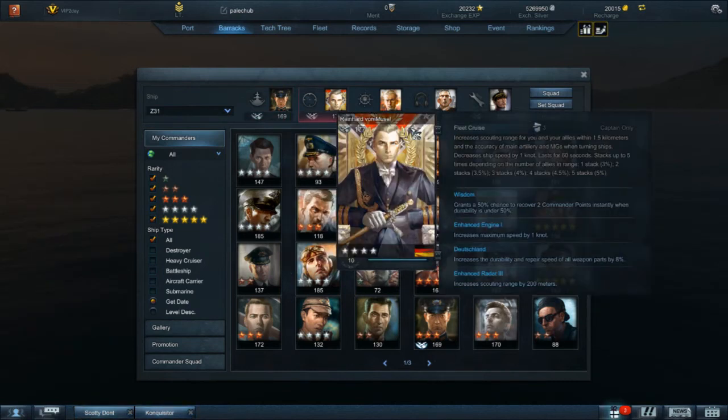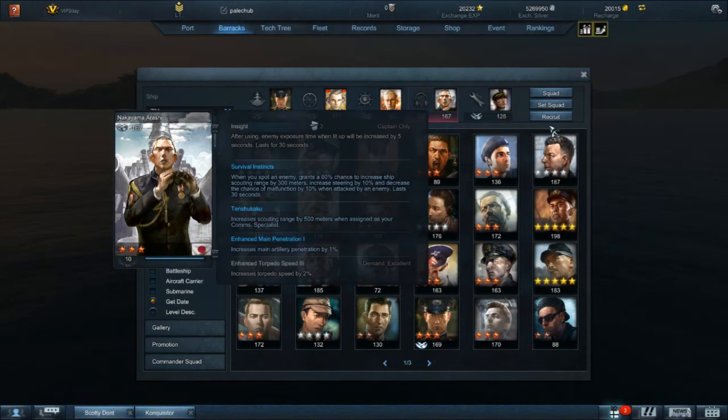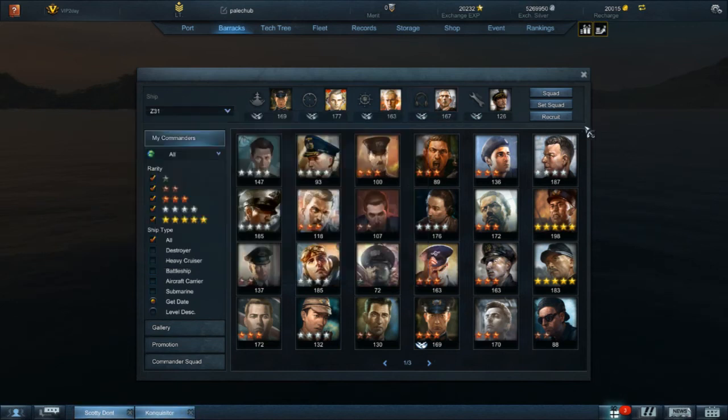Or when you're going up front, you tend to take a lot of damage sometimes. So it's always good to have wisdom — it recovers 2 commander points instantly, which helps you use Kondo faster in the beginning of the game. Mineheart's also good for scouting, got 200. Always have Felix; mine's got 3 stars, I'd like to have him at 4. Always good to have a combination of 500 meters on your comm specialist. Tensukaku — survival instincts, coupled together. Nakayama has that on 1 commander, which is good. 1 main artillery penetration helps with penetrating and killing destroyers.